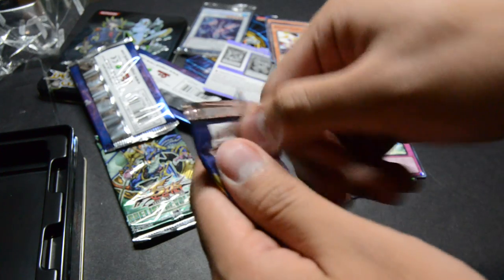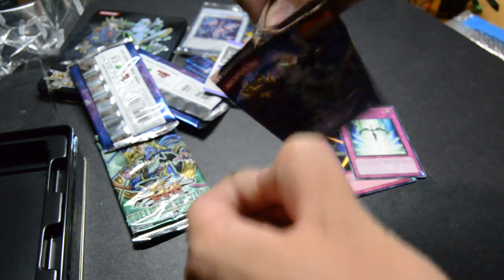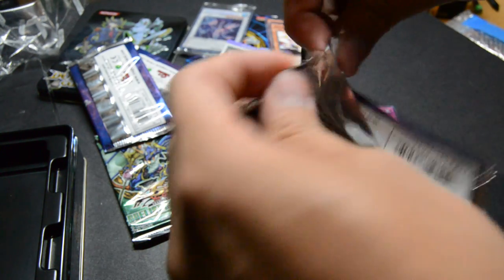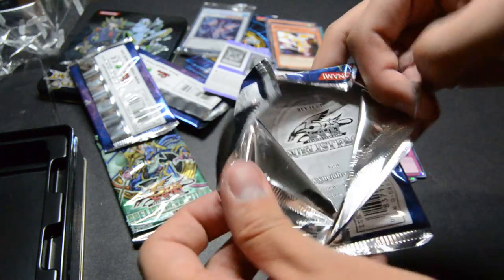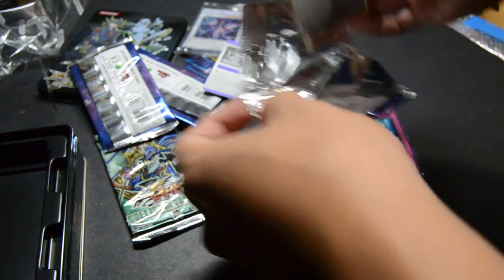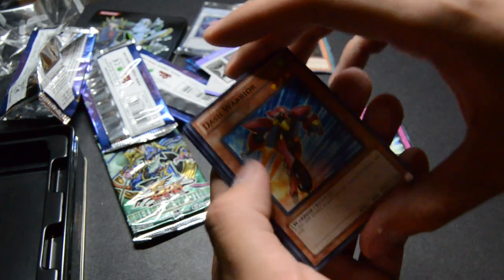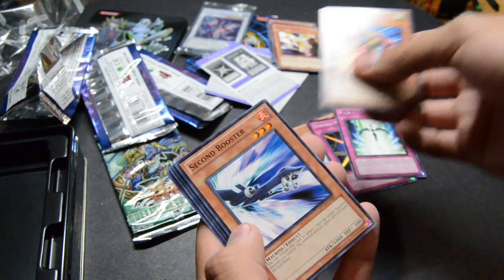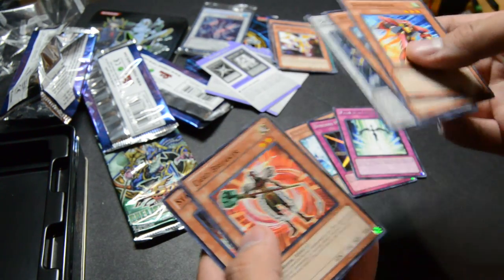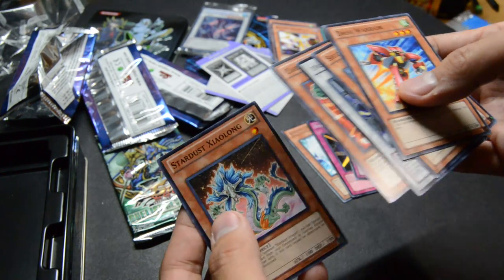All right, so next one. Sorry, I just suck at opening boosters — my hands get really sweaty, get really nervous. I don't know why. We have Dash Warrior, Second Booster, and a Rare Drill Warrior, Cardbreaker, and Stardust Zalong, or whatever.